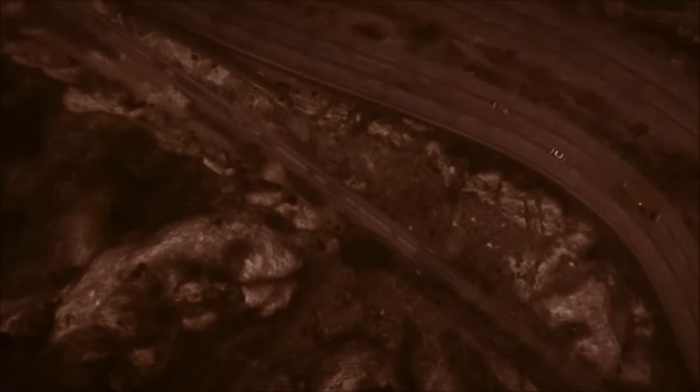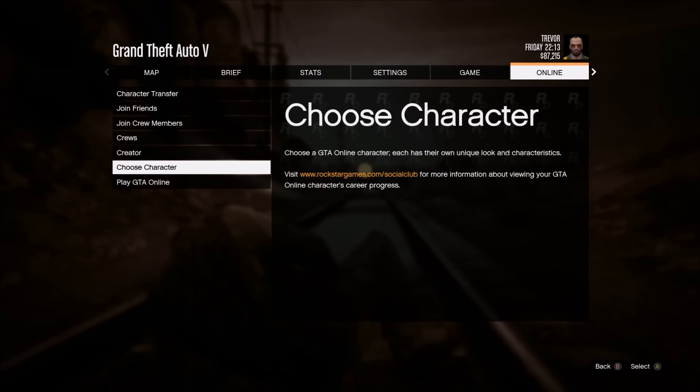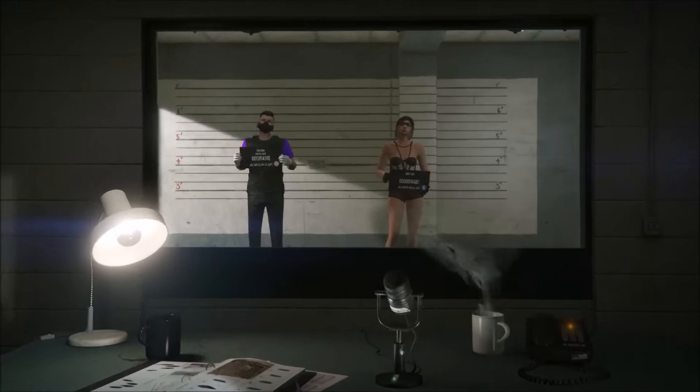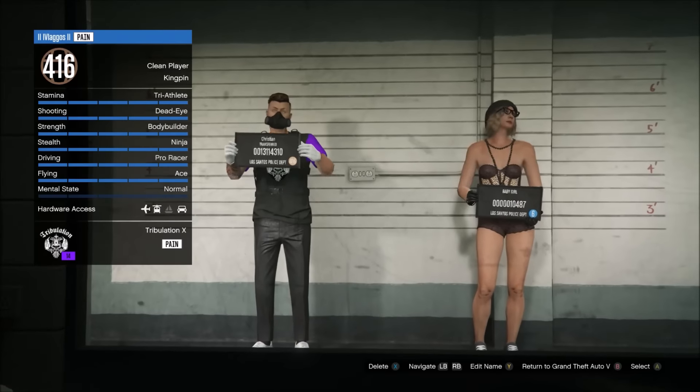When you load back into story mode, push pause and go to the online tab, then go to character selection. After that, instead of selecting your level 6 character, just select the main character — the one that you want to change the appearance of.